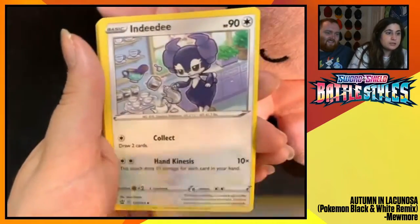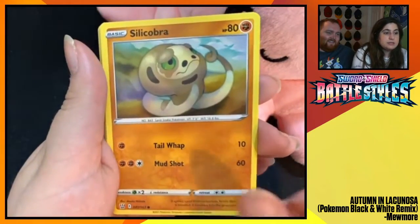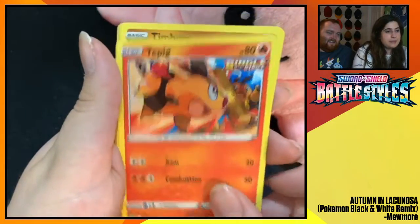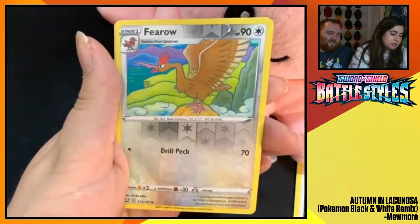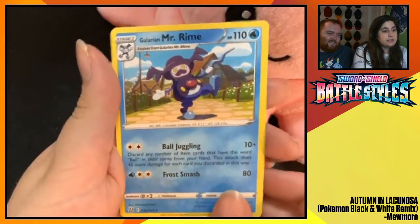Energy. Crawdaunt. Indeedee. Dottler. Silicobra. Glamow. Tepig. Timber. Pawn Yard. Bureau Reverse Foil. And Galarian Mr. Rhyme.